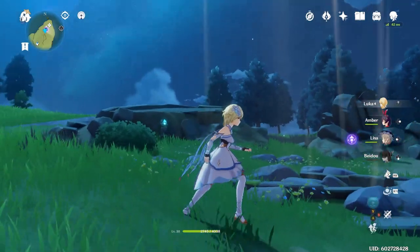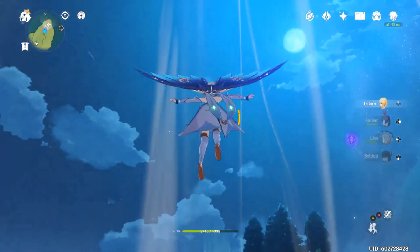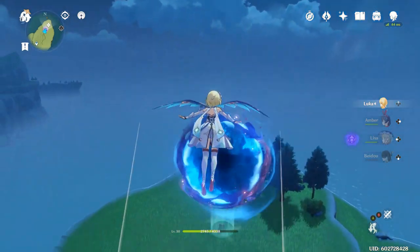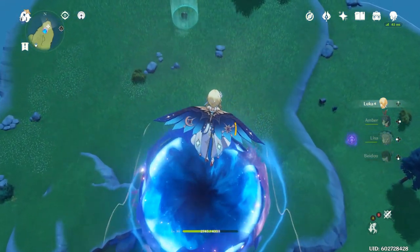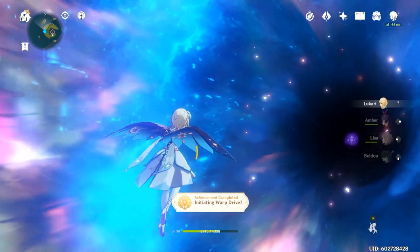With all the ghosts complete you're going to find that the center area is now a wind current in which you can jump up and fly into the portal, which is going to take you out to the Spiral Abyss island. It looks very beautiful I have to say, and it's relatively fast to dive through here.